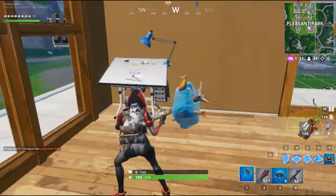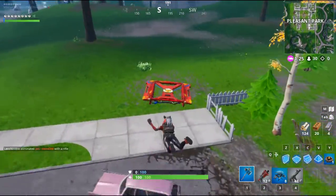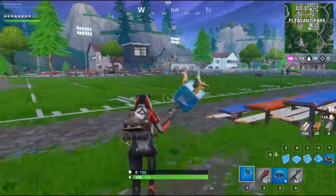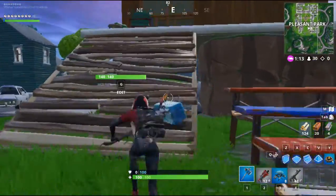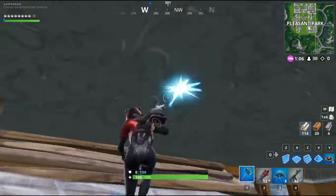We got a new update and you can get a glider in a match, so you can jump again. I think it's pretty cool — you can jump like eight times. Every time you open a chest it will give you 10, so I think it's a really great update. Yeah, I like it, I think it's really useful.